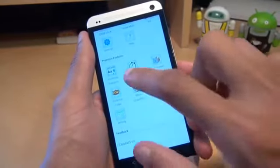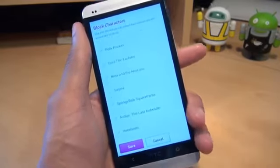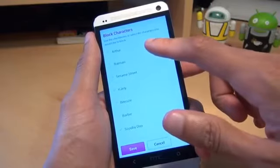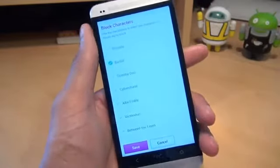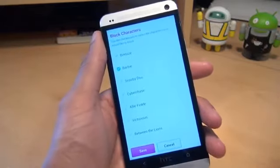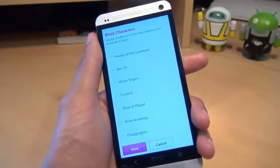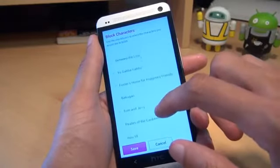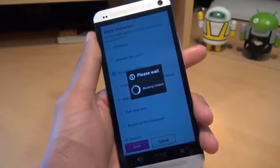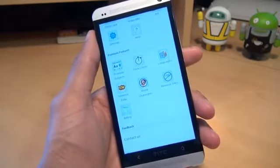Here's another great feature — block characters — because children can take a liking to or a disliking to certain characters for whatever reason. Say for example my son gets nightmares about Barbie — I can set it so it doesn't display any Barbie content on screen when he's in the Zoodles application. Attention to detail — small things like that make this application very valuable. And say another child doesn't like Yo Gabba Gabba because it looks kind of weird — you can just set it, hit save, and it's not going to display any of those characters while they're playing.